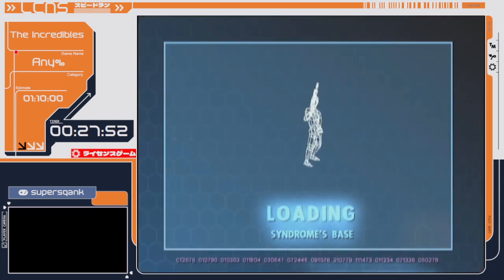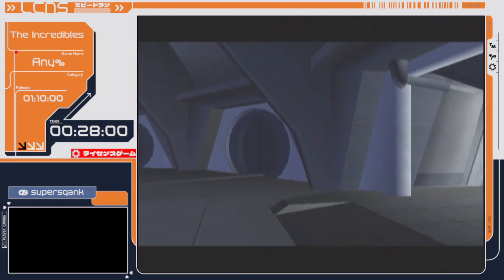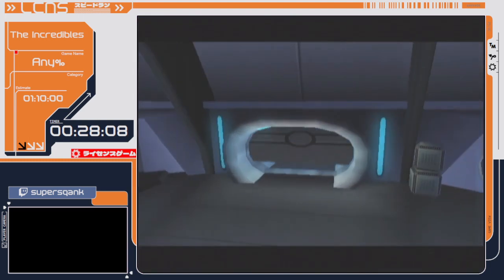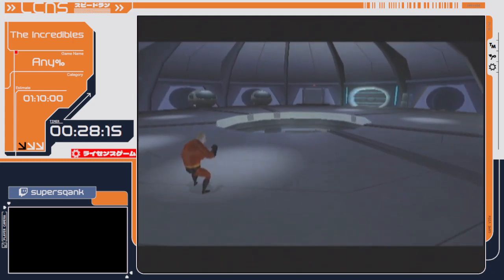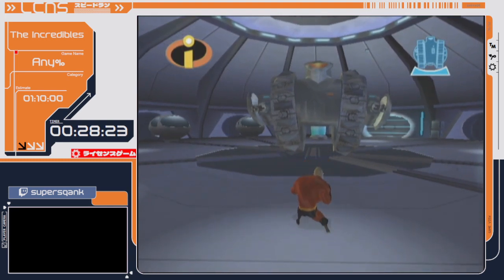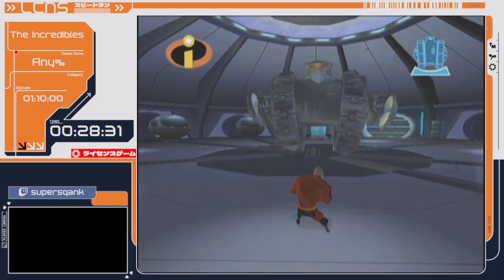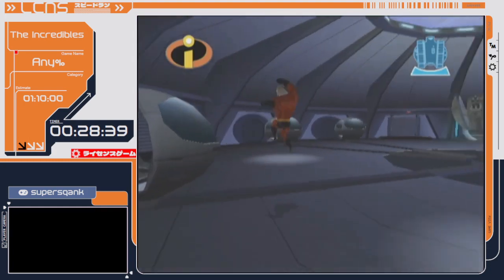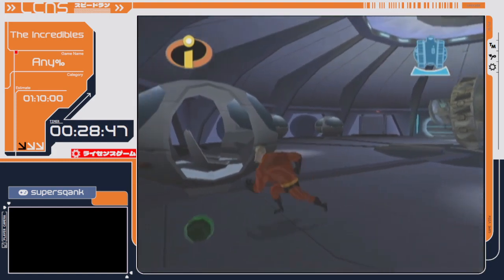I beat this boss in 75 seconds according to the game — though in reality it was a bit quicker because it's the Xbox version and it speeds up. Without that strat, this boss can take about five minutes in a worst case scenario. There used to be a different way to do that strat in the olden days which I could just not do consistently — that boss was an automatic minute-plus time loss for me every single run. But now that I've adjusted the strat, I can actually realistically get the boss perfectly in a run.